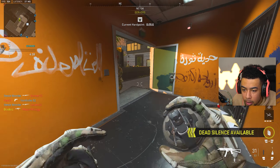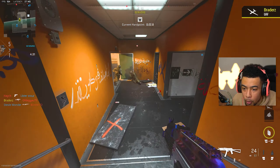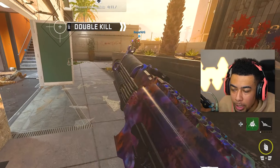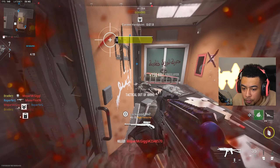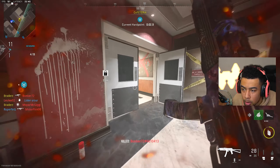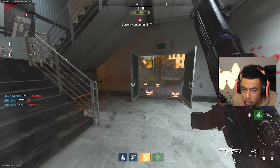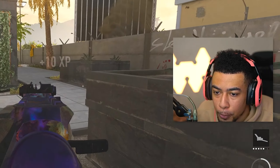Did you just hit me with a no scope? You gotta be spawning over here. Get this UAV out because I actually have no idea where they're coming from. I haven't played hardpoint in so long - it was my main for the longest but I stopped playing it. He's trying to no scope with that gun, I swear he is. The UAV is gone already - like, you can't get it out for a couple seconds longer?